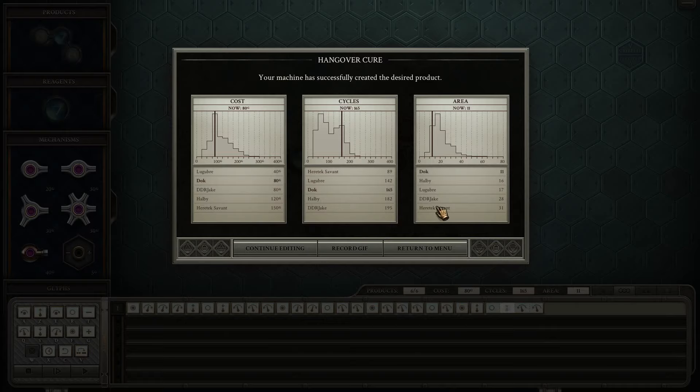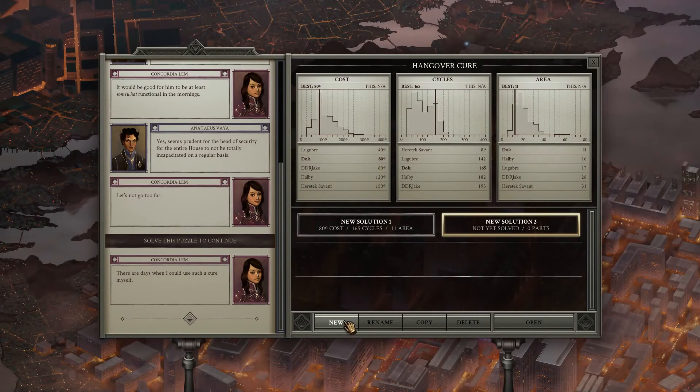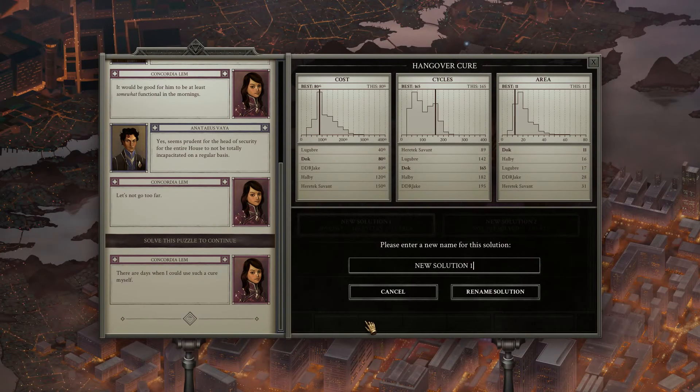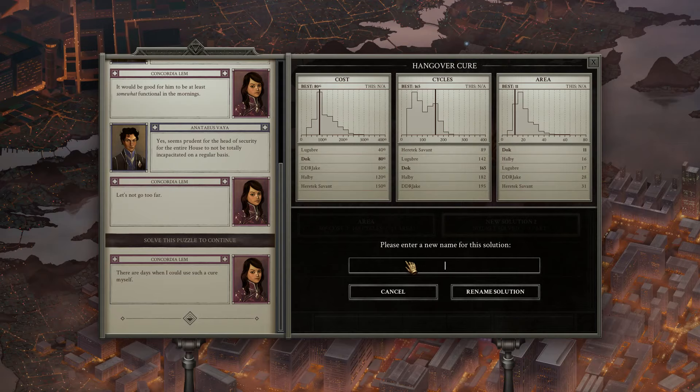It's a very cheap solution and extremely low area. I've beaten all of my Steam friends by a long stretch — 28 area and 195 cycles. Hulby, who was very good so far, is struggling on this one as well. Alright, so I'm actually gonna make another solution so I can keep this one — I'll rename it to 'area solution' and this one will be 'cycles'.